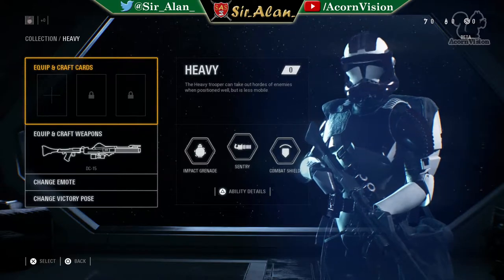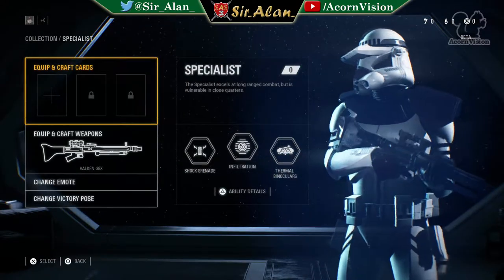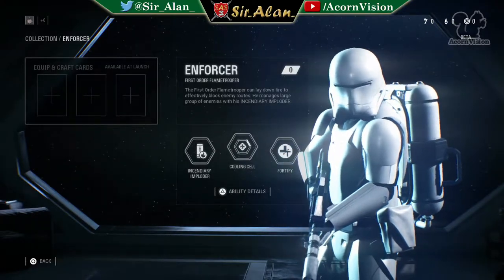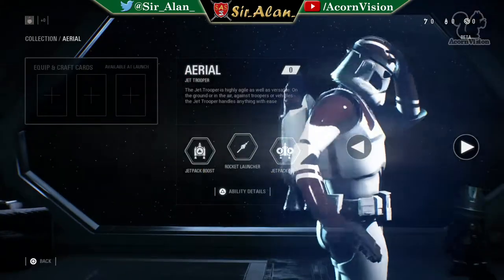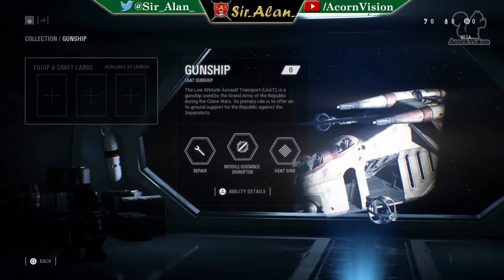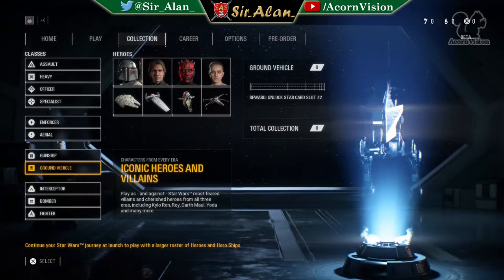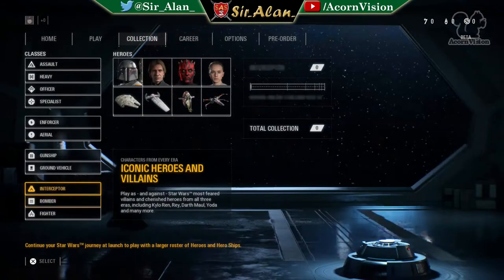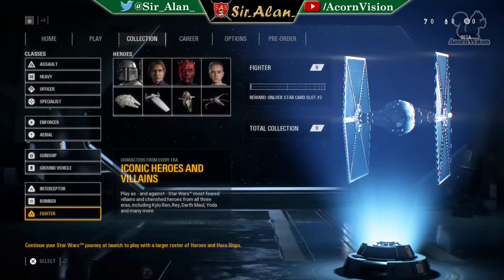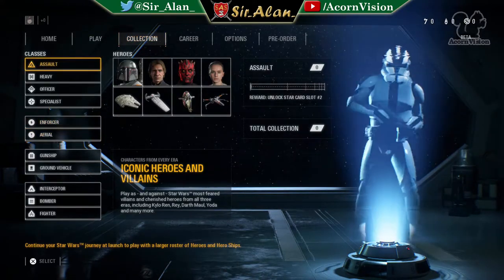Different classes - Officer, Support, Specialist. So you've got sniper, medic, general assault, and heavy assault. Enforcer. Are these all the classes? There are a lot of vehicles as well - Interceptor. Cool, so there's aerial vehicles, ground vehicles, support vehicles, and specialist classes I think. And then obviously you've got the generic classes as well, so that's kind of cool.